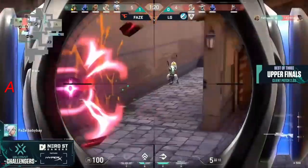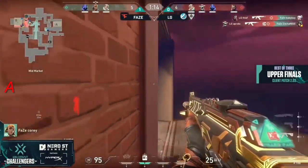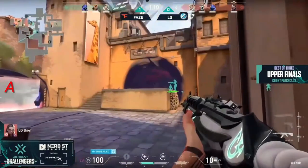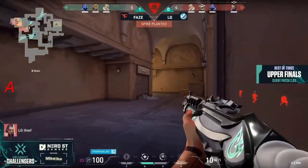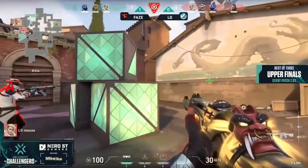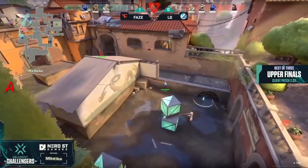Those nano swarms once more in their deadly glory — with some utility finds stellar where he positioned that ultimate. The action is going in favor of LG. Thief with a proto — two great opening picks, and that's baby bay down, that's zachary down. All that remains are three Phase members in the retake. They've done it before though — this is literally the same situation as in the pistol round. Exactly the same.